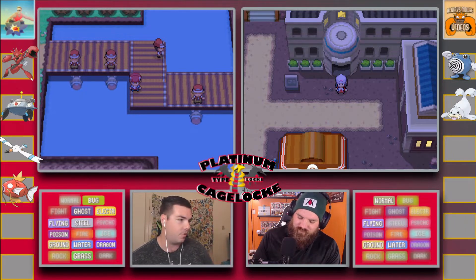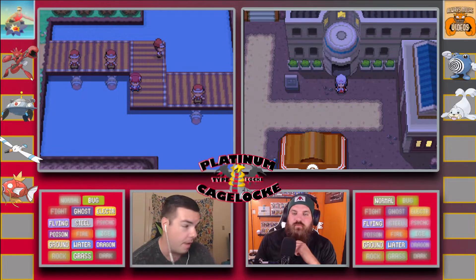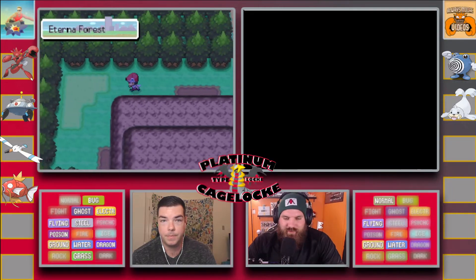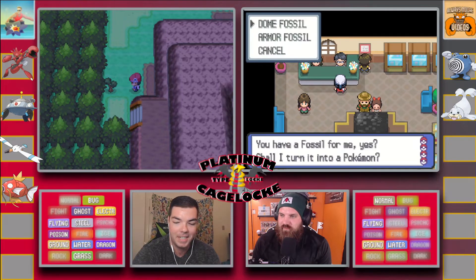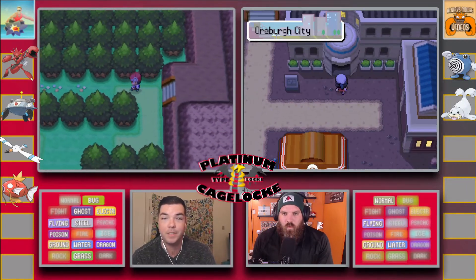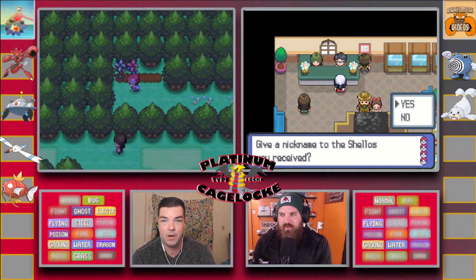Derek, you got some fossils to revive, so while you revive those fossils my egg is about to hatch, so we're gonna get some free typings hopefully to unlock here. Question for you as you revive these fossils — what types would you want the most? I'm feeling a good Fire type. Fire would be nice. My egg has taken over like 25,000 steps to hatch, and basically everything I'm seeing suggests it could be legendary, so hopefully we can get a Dialga or Palkia on the team.